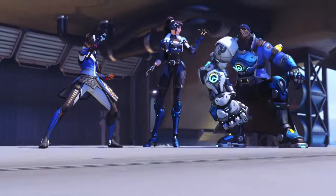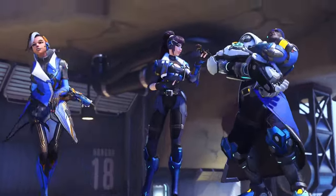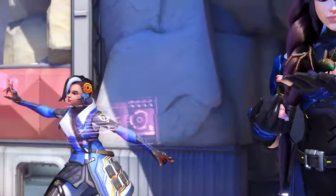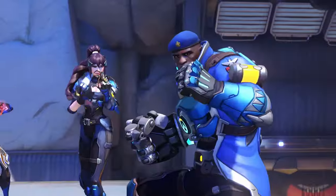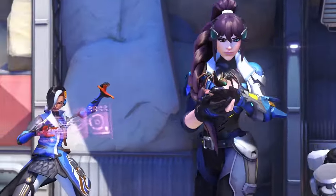Firstly, we have the Overwatch team skins of Doomfist, Widowmaker and Sombra. The theme of these skins are blue, white and black. It is funny as these heroes are always seen as evil and they are all in the Overwatch 2 team theme skin.